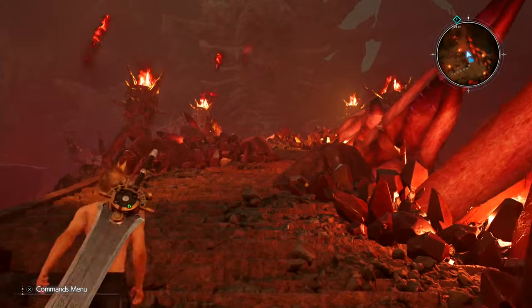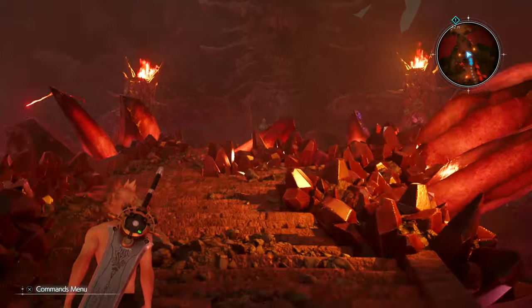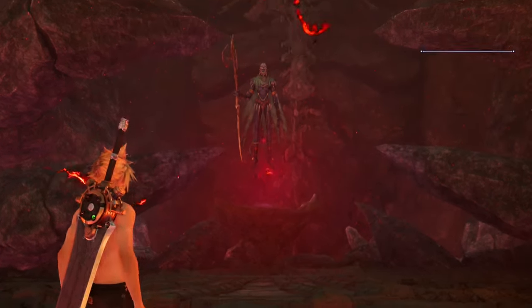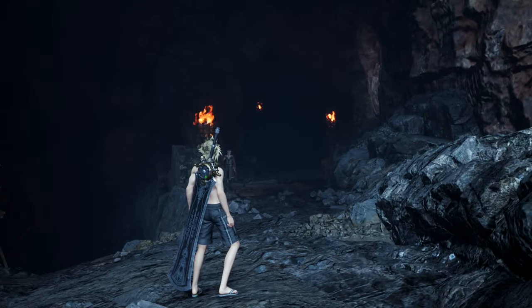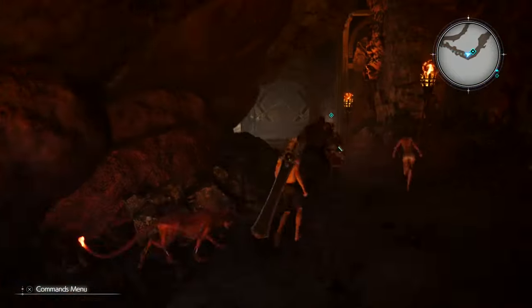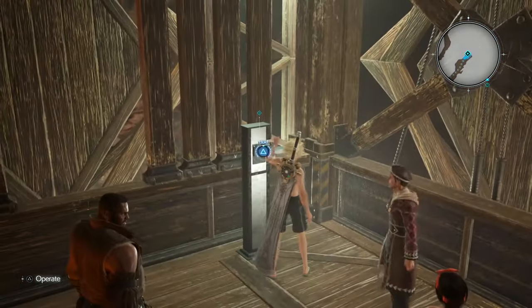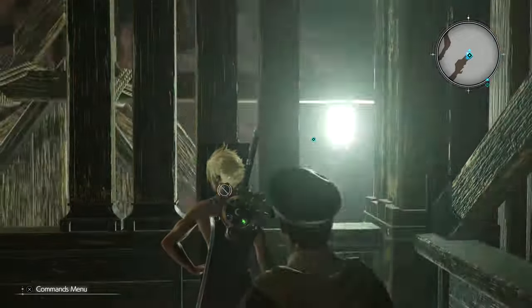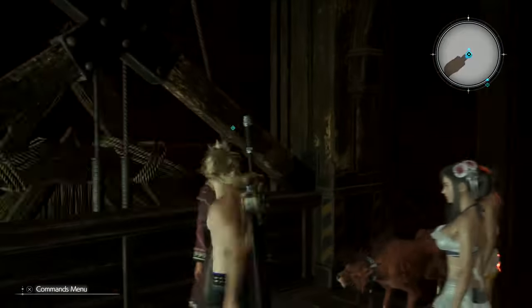Beat them all and carry on — we're almost there. A little cutscene up here; skip it. Afterwards, head forward and an NPC will escort you to the elevator — it's literally straight ahead about 10 metres, but he'll show you the way. Ride the elevator up, there'll be another brief scene, and you can talk with one of the guides who can warp you to the entrance.